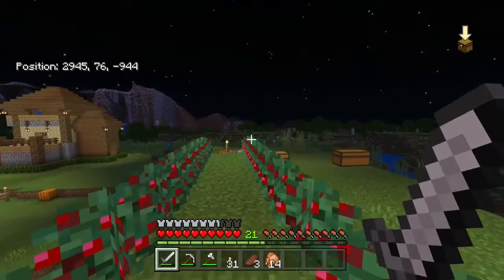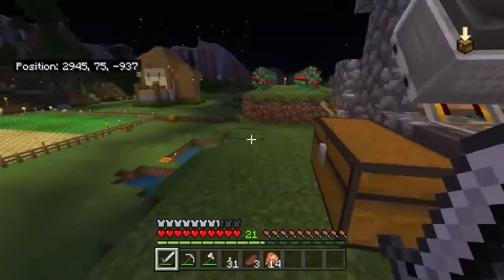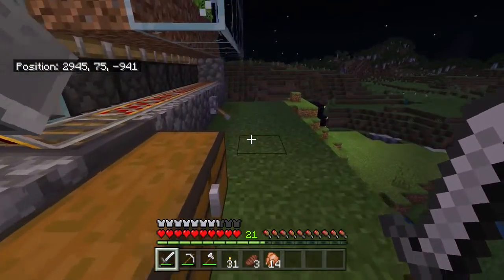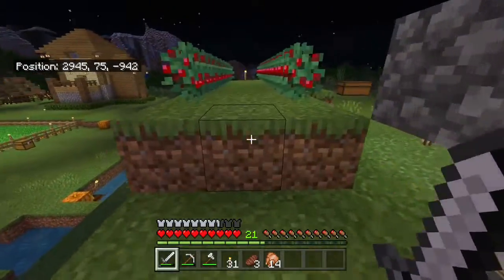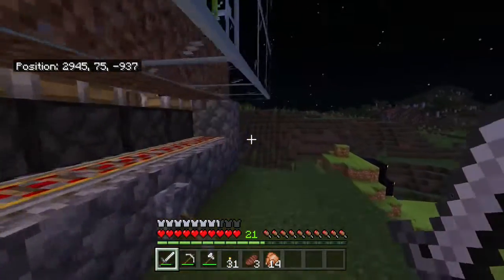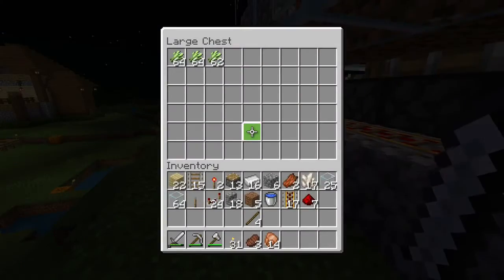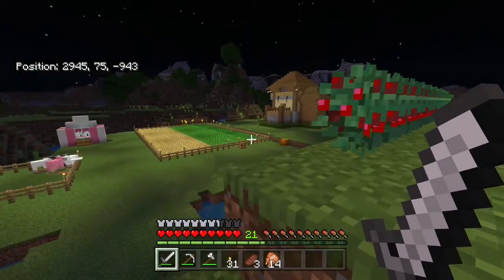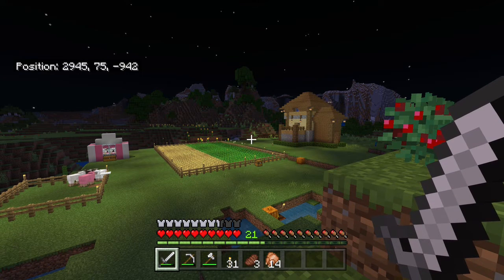We'll pop over to the end and try to kill the dragon, but we need to make potions first using the blaze rods. We're going to need health potions, blast resistance enchantments on our armor, and more diamonds — there's a lot to do before we go to the end still, but we're getting closer. This puts us significantly closer. Look at that — three stacks in the short amount of time I've been standing here talking!